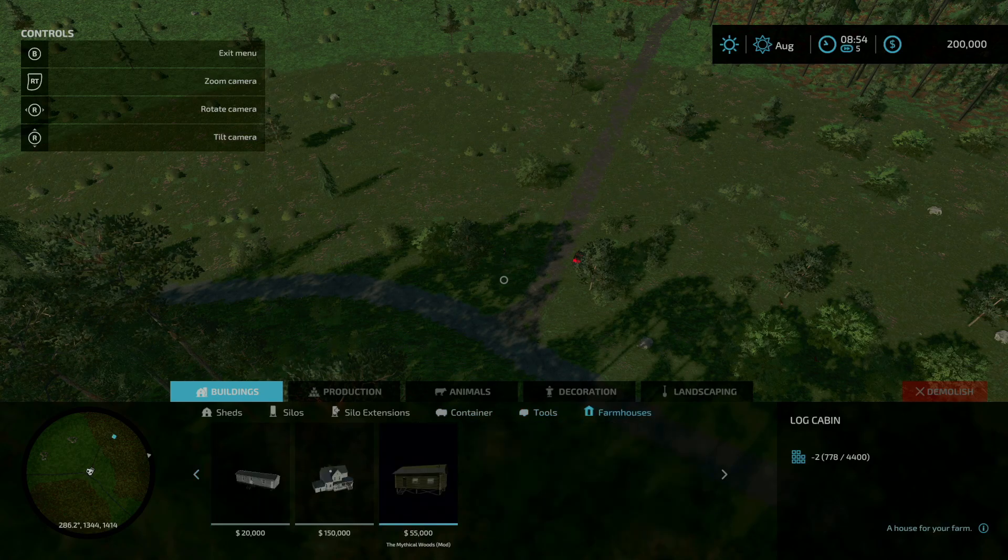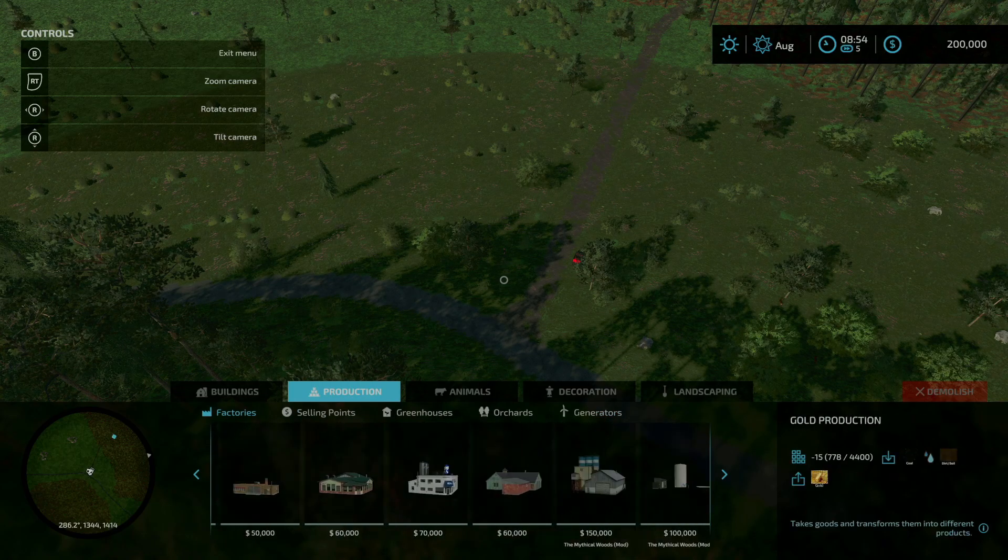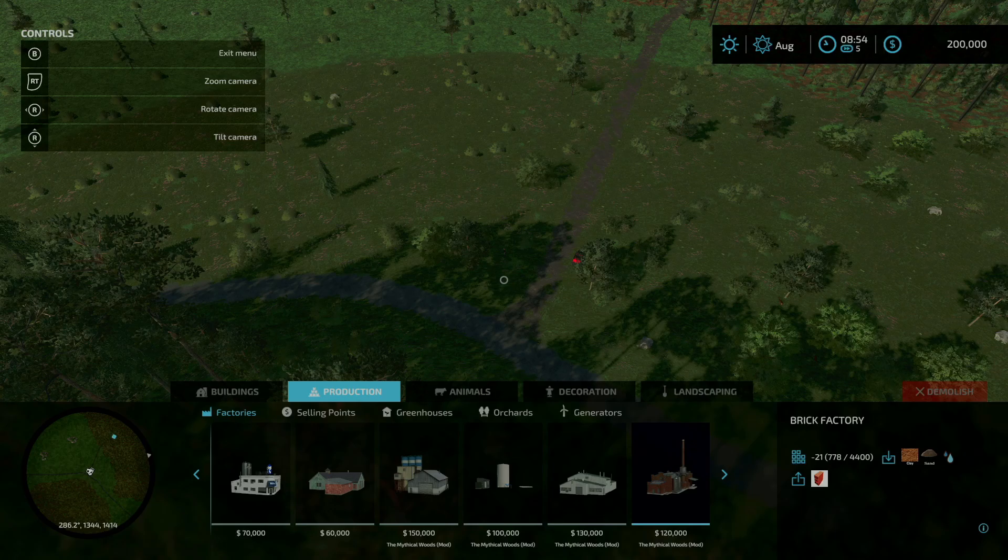Under farmhouses, you do have the little cabin for $55,000. For productions, we get several additional productions specific to this map: a cement and asphalt factory, a crude oil production, gold production, and a brick factory. All of these require different fill types that you can get either at the mine on the map or at one of the productions already placed down.